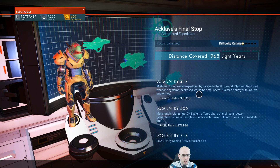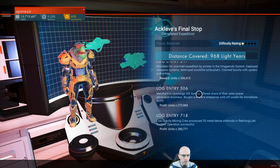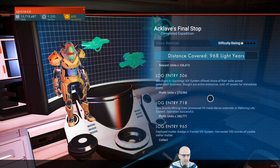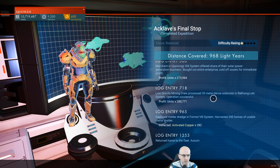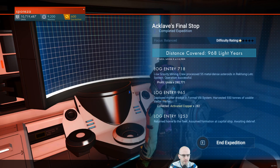Profits 273. Merchant business. Profit units 280,000. Matter dredge informal aid system. Offloaded 550 tons of usable standard metal, activated copper. Returned home to fleet. Not bad.